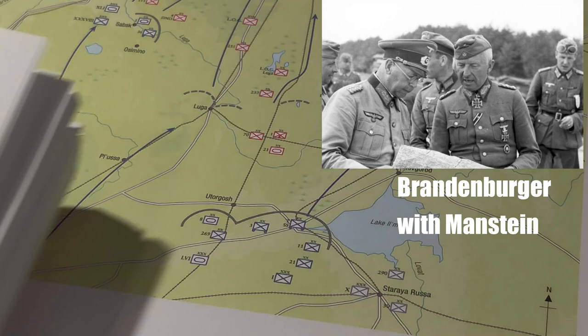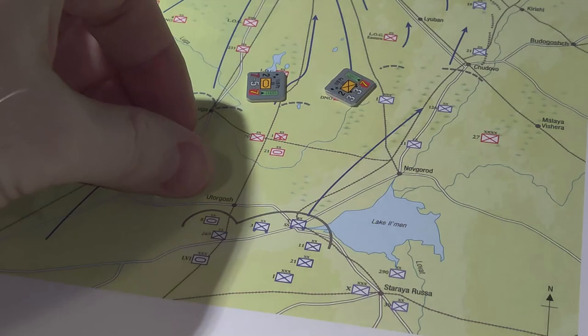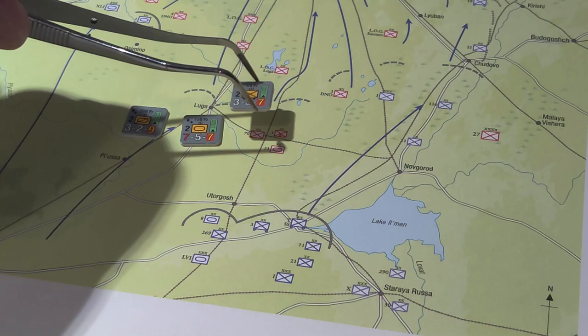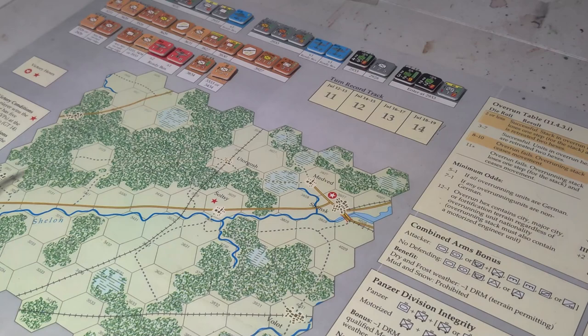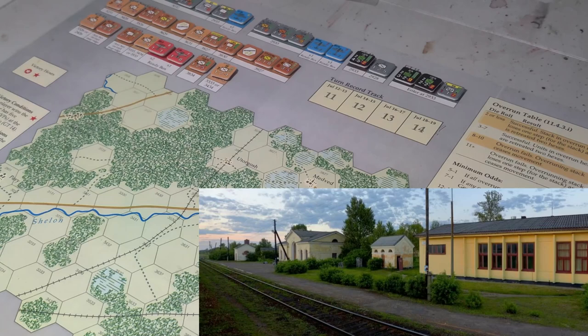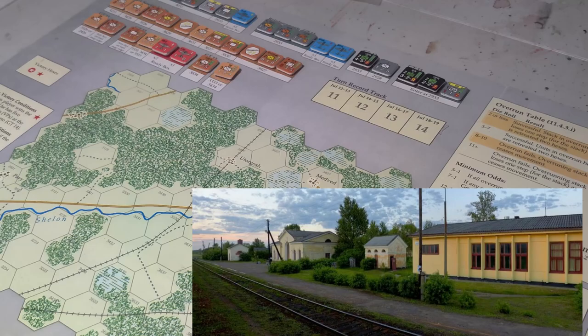Let's take a look at some other units, then get to the learning tutorial so you can see what it looks like. Here's the small section we're dealing with for the learning tutorial, and here's Utorgash — that's a hard one to pronounce, I should have looked that up before getting on camera. Your victory locations are marked with stars on the map here.